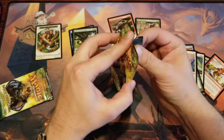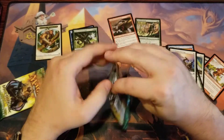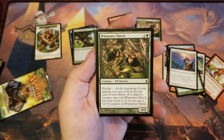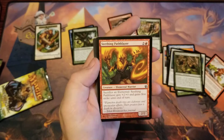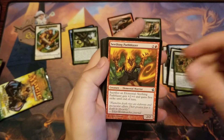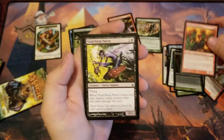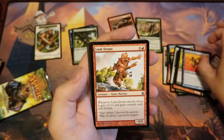Alright, here we go, second pack. We're about to hit this Morning Tide. Oh, this pack is a little dented — you guys see it? Just that front part of it. Vendillion Clique would be cool too. We got a foil! Foil Seething Path — yes! Final Sting Fairy, Latchkey Fairy again, Lunkerrant.